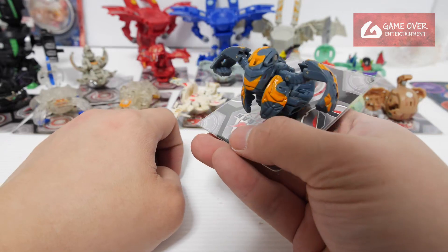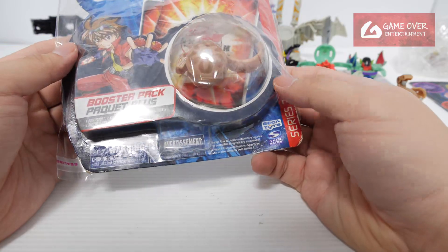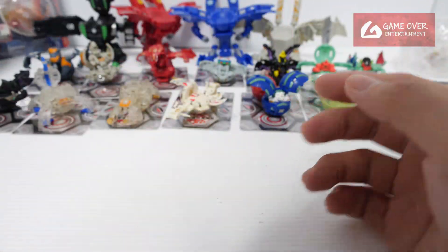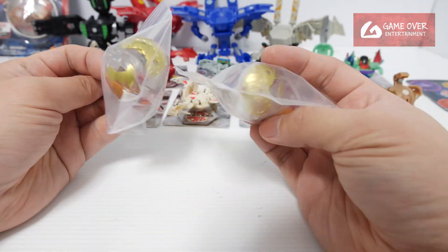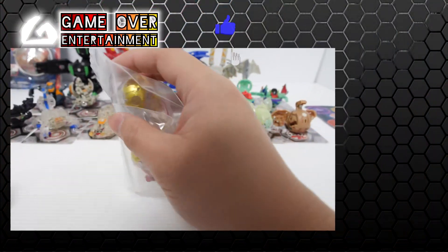I think it's Lava Storm — it's called Lava Storm. What is this? Oh, this is Serpenoid. I'll do an unboxing for all these legacy items one day. Oh, two more — I have managed to get a couple more Pharaohs. I won't open this; I opened them before.